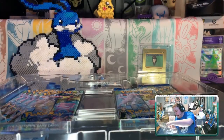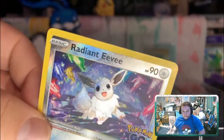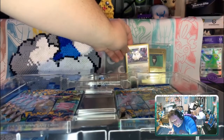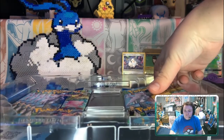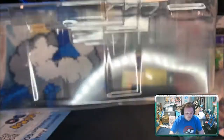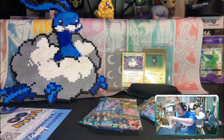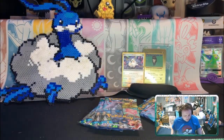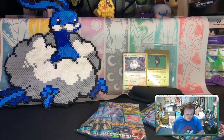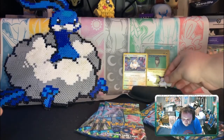We got a bunch of packs and, more importantly, we've got this beautiful Eevee promo. So much texture, so beautiful. We love this Radiant card, and this is now my second Radiant card. I did go to a Pokemon pre-release for Lost Origins — I got a Delphox V, nothing too amazing, but still very much fun and exciting. I'll keep this shiny pin here, back next to the Jasper Pokey Pet.